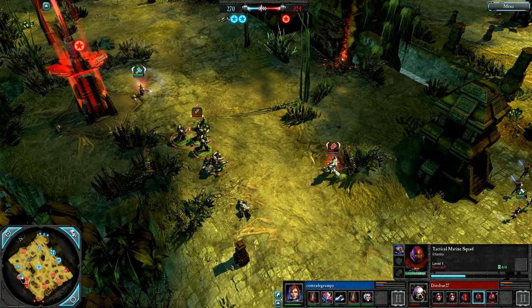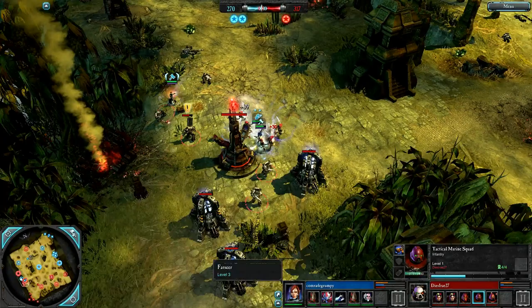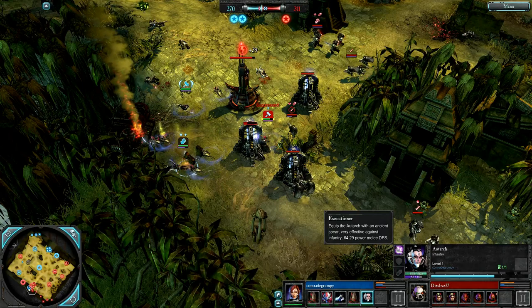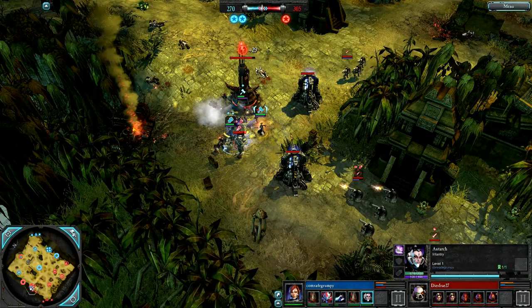Tactical Marines now fully reinforced with their Sergeant and that Flamer. Here comes the Apothecary to support them. The Autarch is jumping in, healing the Banshees and buffing their speed — and down goes the Apothecary. The Autarch now has her Executioner Spear, and this thing is nasty: almost 65 DPS, power melee — that will be ripping apart marines. 273 to 309. You can see the Spirit Stones heal there. Assault Marines jumping in.